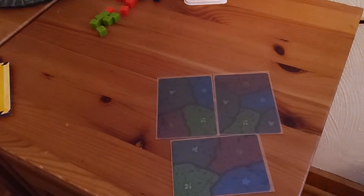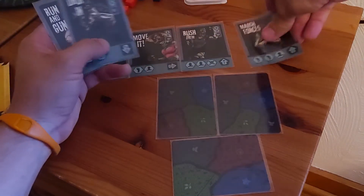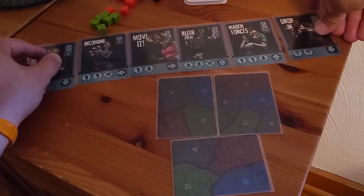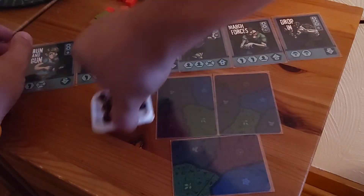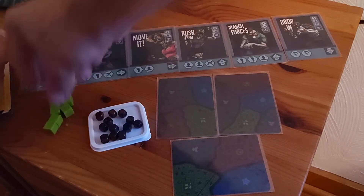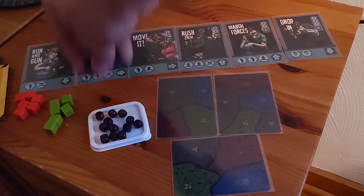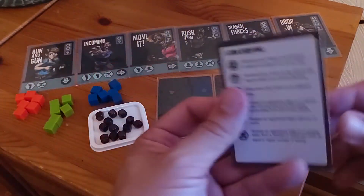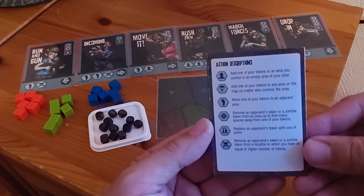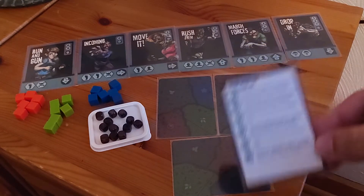So we shuffle them up, flip a few over just to make things a little bit different, and you're going to set them up in a six-card row. You're supposed to leave room for two rows above. The rulebook is excellent in that on the back of the folded rulebook is a quick reference icon guide. Once you get used to the setup and the rules, this is all you really need to play the game.